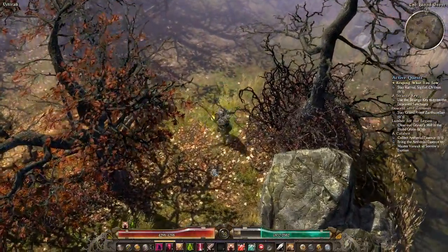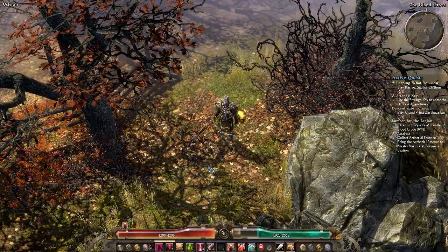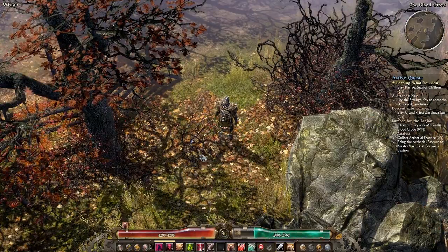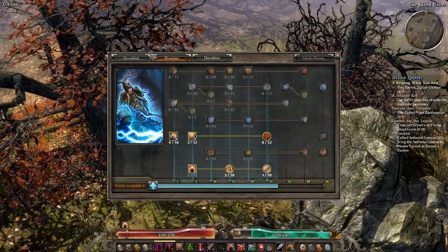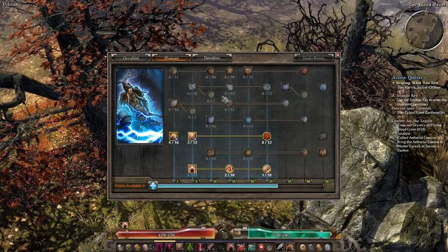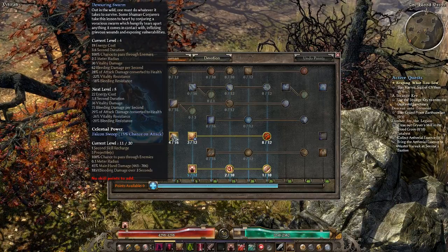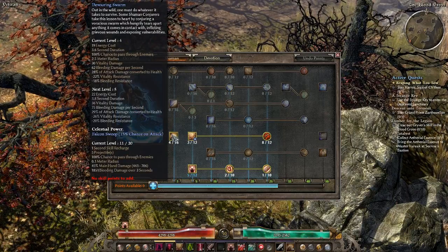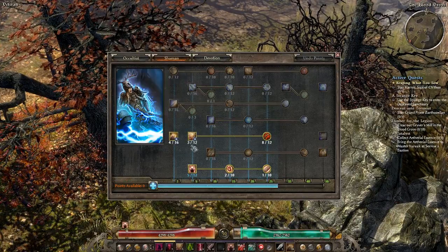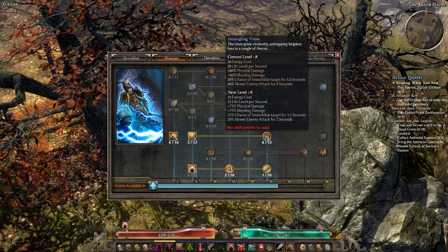I'll talk you through the skill selection I've gone with so far, how it links into devotion, a little bit about weapon choice, and then how it all ties together. Without further ado, we'll talk about the Shaman tree first since we are here. I've got four points in Devouring Swarm right now with the intent of maxing that out, or getting it close to. A few points in Grasping Vines, which does nice bleeding damage. I'll probably crank it to near full, as I will Entangling Vines.